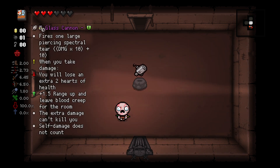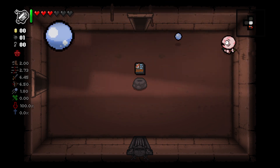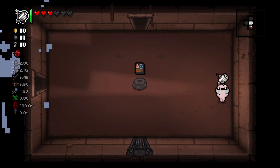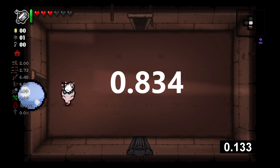Now let's see if we can use Glass Cannon to change that. Every time you use Glass Cannon it knocks you back slightly. So say Isaac runs in one direction and shoots in the other — might give him a nice little speed boost. With this we achieve a speed of 0.834. Just incredible.